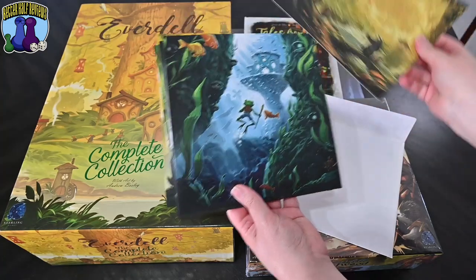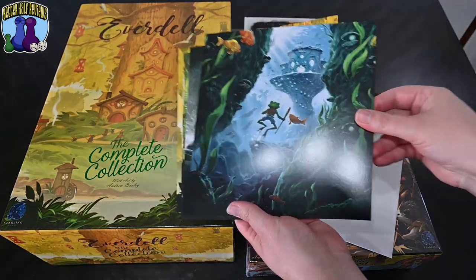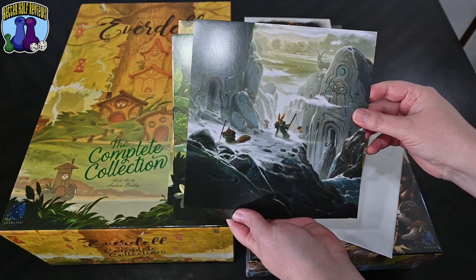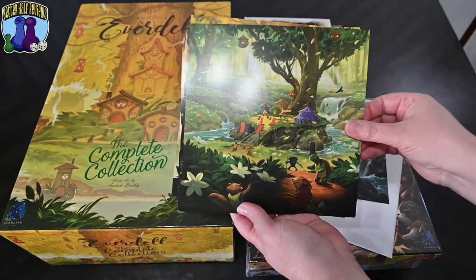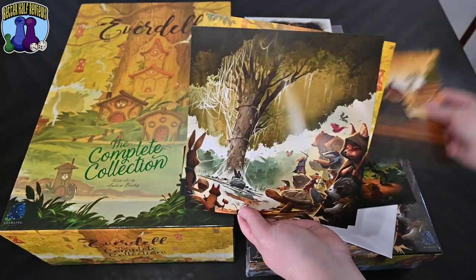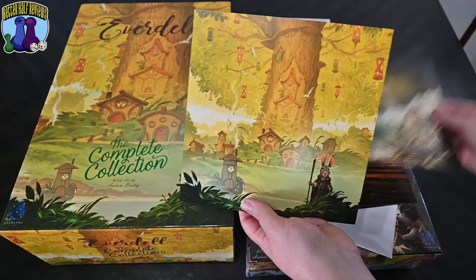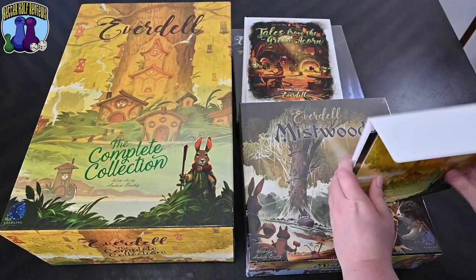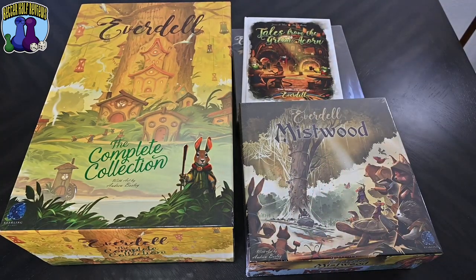So you got the Base Game, Pearl Brook, Spirecrest, Belfair, New Leaf, Mistwood, and the complete collection. Nice little art prints — maybe I'll use them one day.